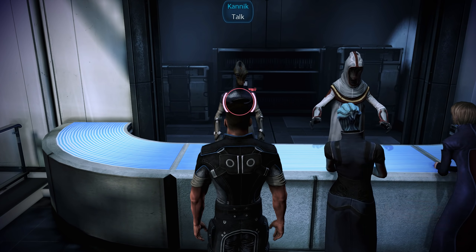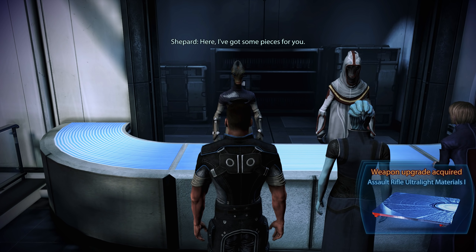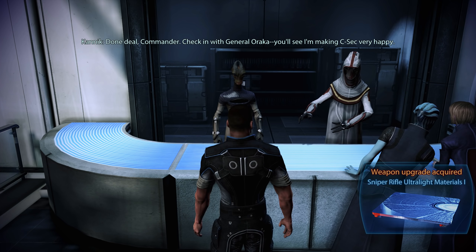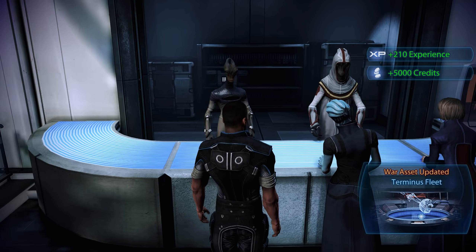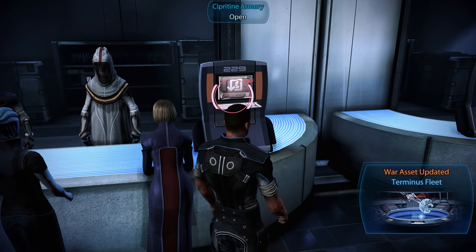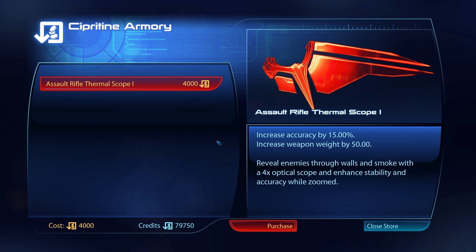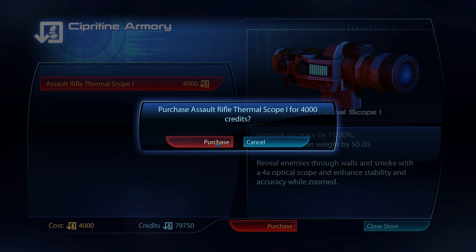Now we make the weapons deal — handing over the rare black market pieces to the merchant. He confirms the deal is done and tells us to check in with General Oraka, as he is making C-Sec very happy. We have procured weapons for C-Sec, and with that the Blue Suns should be willing to join Aria's command and, in turn, our fight against the Reapers.